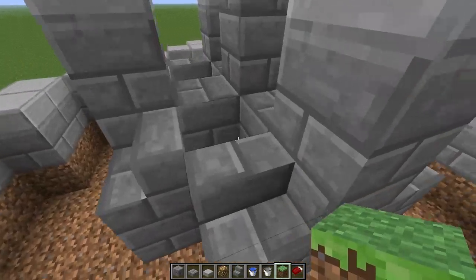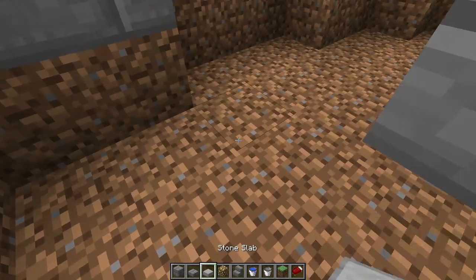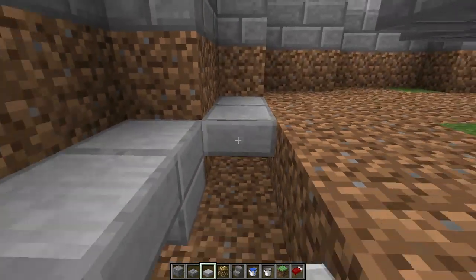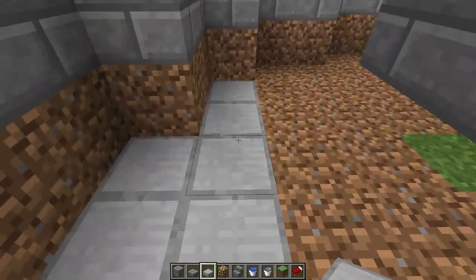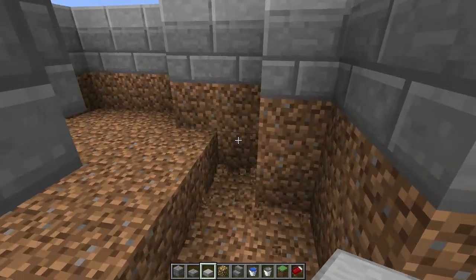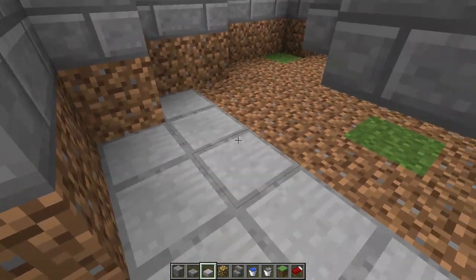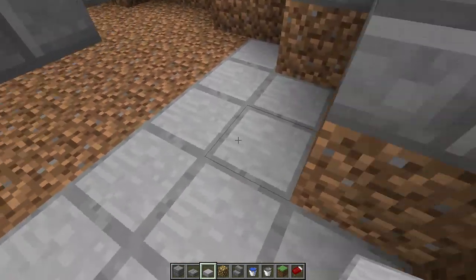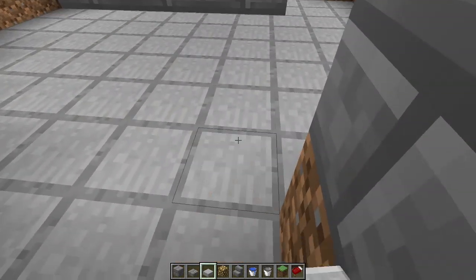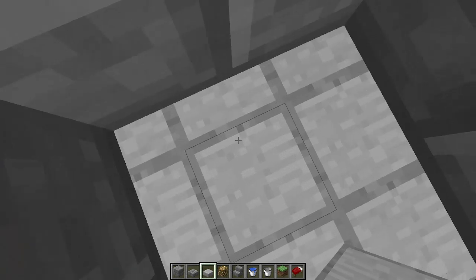For the flooring — the tiles on the bottom of the fountain — I'm going to be using stone slabs. Keep in mind while I'm doing this that if you don't have all the materials I'm using right now, you don't have to use them. I just think they make the fountain look good. If you think another material looks better, use it — there's no sense building something you're not happy with.